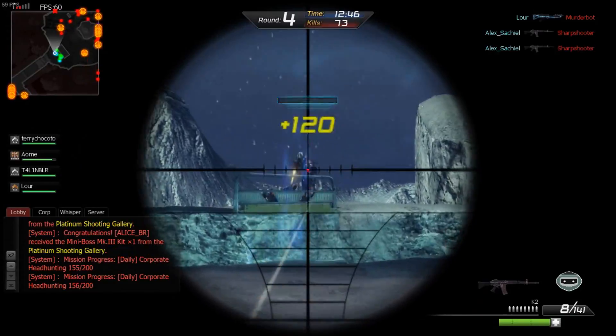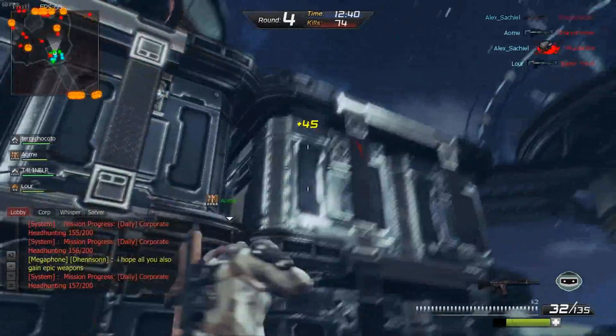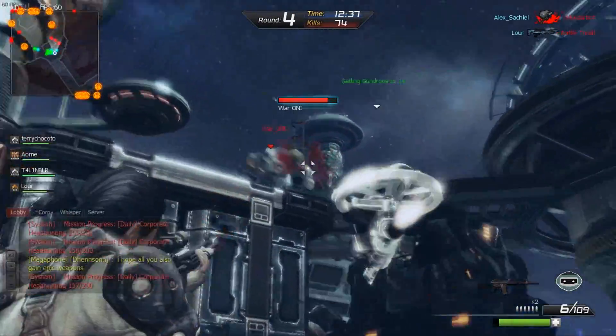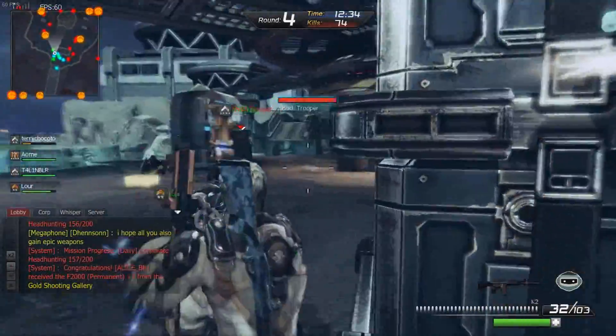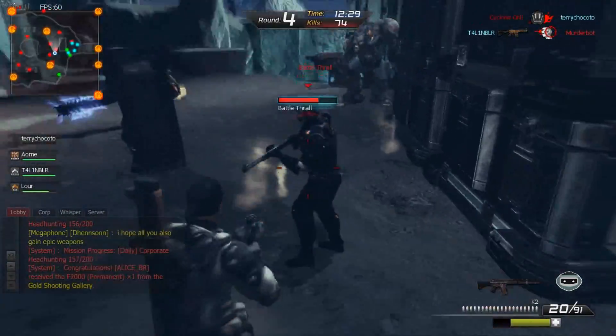Van añadiendo cosas al juego: tarjetas de presentación que se ven muy bonitas y toda la cosa. Está muy modificable el juego — tiene muchas modificaciones para las armas. También se les pueden poner modificaciones: un moso, un silenciador, en algunas se les puede poner stock, se les pueden poner miras.